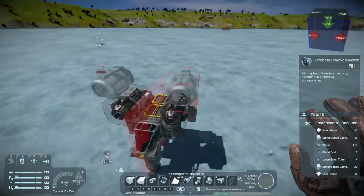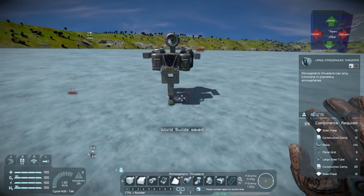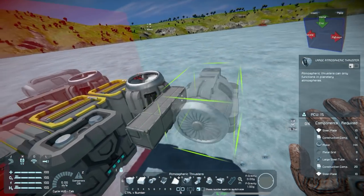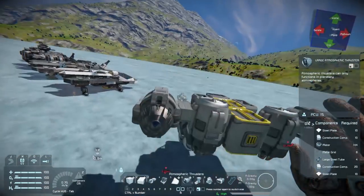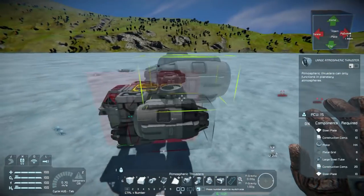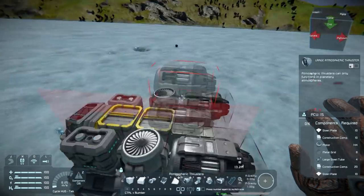I want to be a little bit more RP-esque with these builds - compact, tight, only two cargo containers if that a lot of the times. But here in the beginning stages, it's a really good idea to go ahead and get some decent placement for your thrusters.